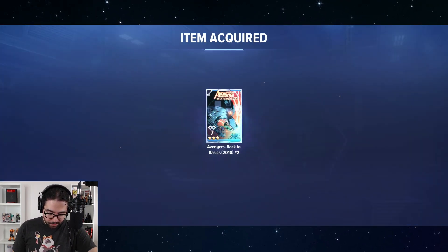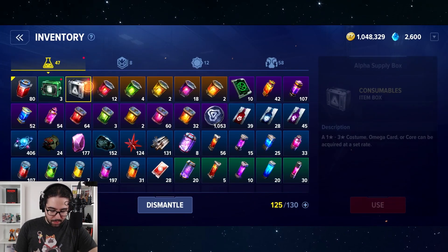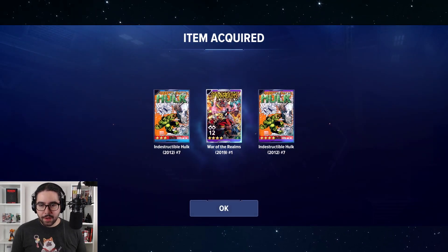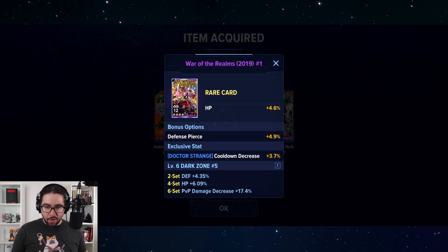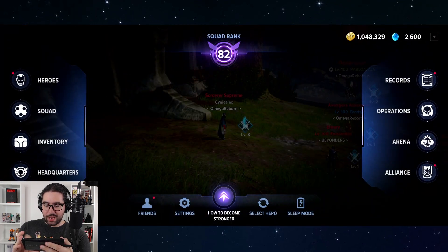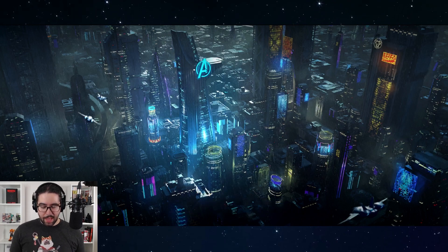Let me see what we get here. It's not a bad card, not a bad set — but I have it already. Here we go, let's crack the next one. We get War of the Realms — Dark Zone 5 star. Maybe I don't have this one. Maybe this is a really good pull. Awesome. I'm going to say goodbye to my friends here and back out of the Dark Zone. We'll be back in a second.